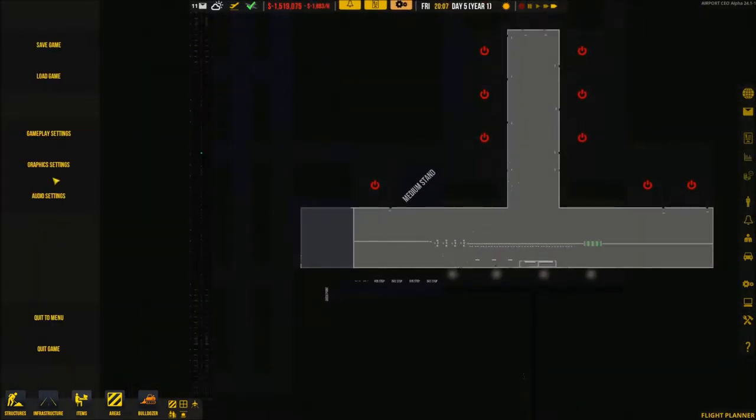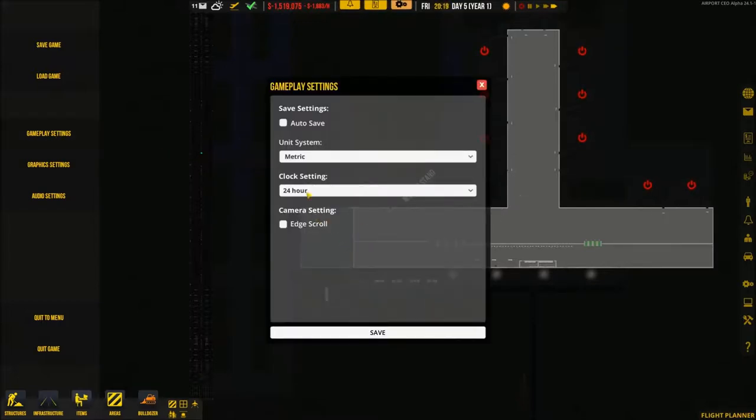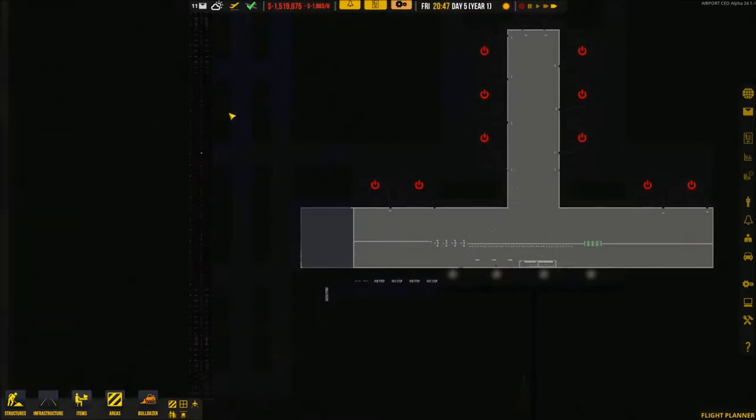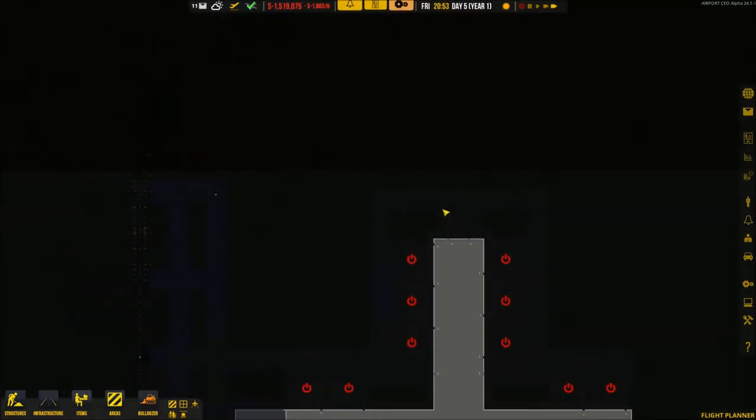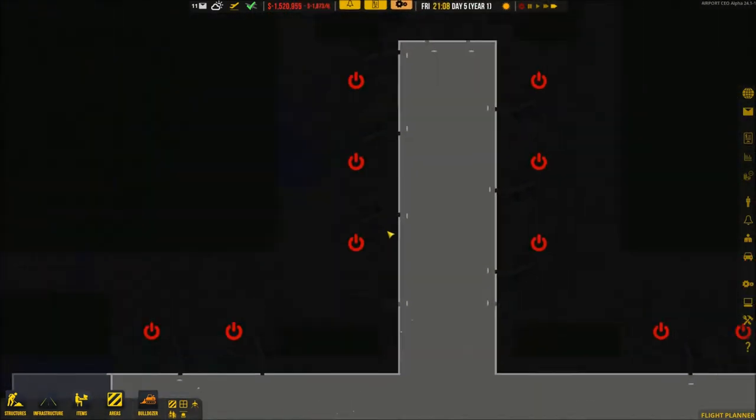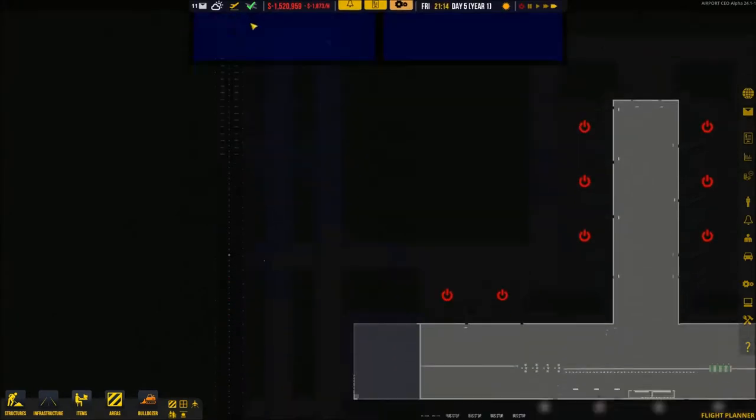Let me check options... not implemented yet, that's fine. AM/PM, 24 hours, fine. Oh — edge scrolling is disabled. I never knew that, I guess because I always use WASD to scroll. That's interesting, I never noticed that before.